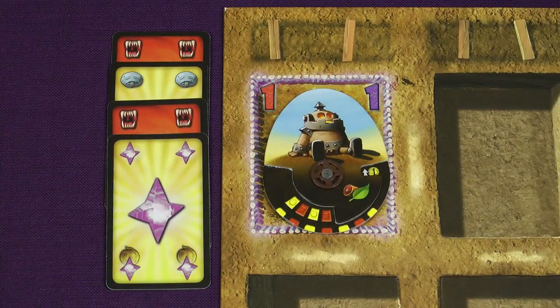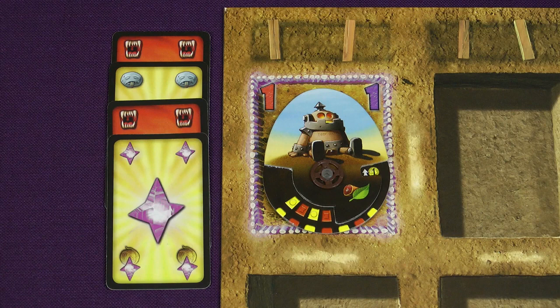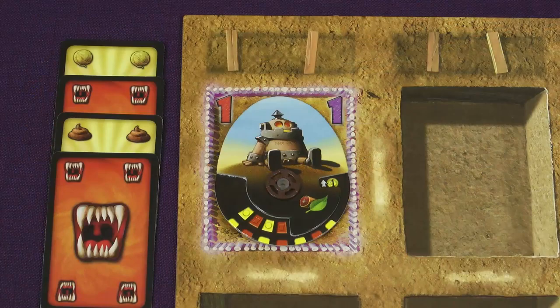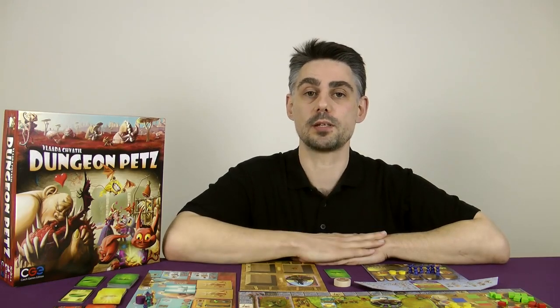Anger needs are resolved next and work similarly to magic needs. Compare the number of anger needs on your pet to the physical strength of the cage — the red number. If the number of anger needs is equal to or less than the cage strength, all is okay. Otherwise the pet attempts to escape. If you have imps remaining in your burrow you can use them to catch the pet — you need one imp for each unmet anger need, but any imp used is injured and ends up in hospital. If you don't have enough imps or choose not to use them, the pet escapes and you lose it.